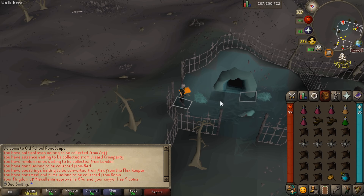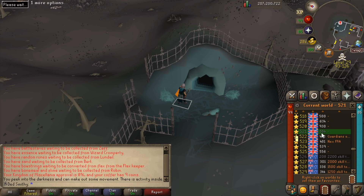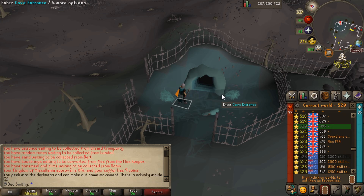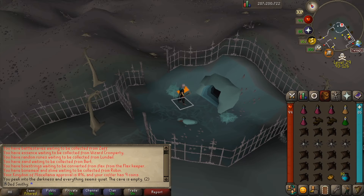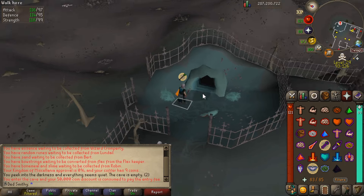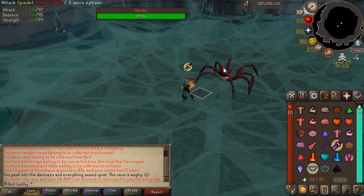When picking a world, it's tempting to go for the high-level worlds - don't, because that's normally where PKers go first. We can peek the entrance and see activity inside, so we need to keep hopping. Had to go through about 20 different worlds there. We're going to eat our Angler, pray Range, activate Piety, and enter the cave.